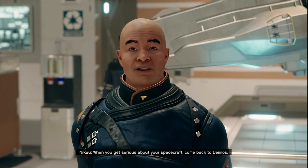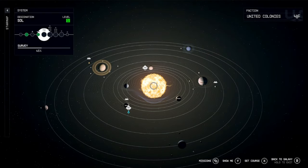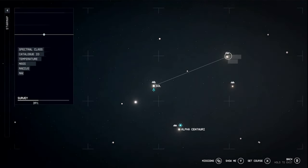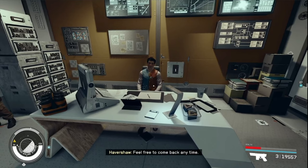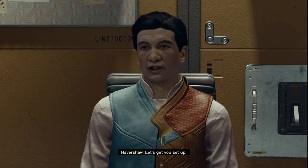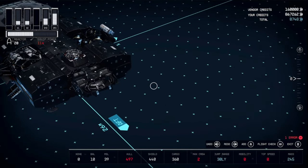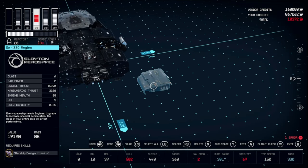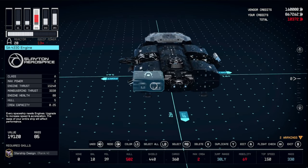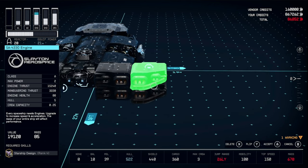Take that over to any Stroud Eklund dealer — it can be the star yard or the showroom over in Neon. I'll be going to the star yard in Naryon though. Once you get to the Stroud Eklund dealer of your choice, modify your ship. I came here for engines, so delete whatever ones you have and grab six of these SA4330 engines. They've got multiple variants so you can stack them on top of each other. Once you've got six you can leave this shipbuilder.